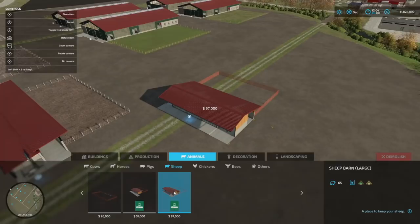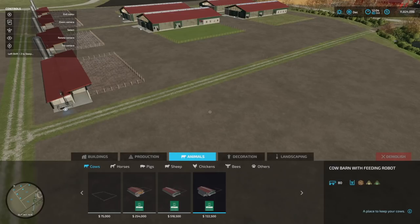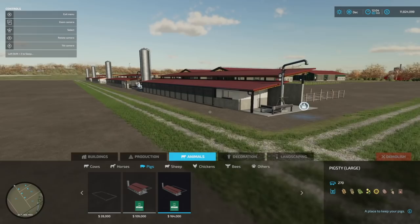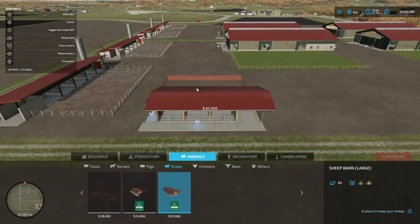I realized I can change the colors on the cattle barns. I went back and replaced the cow pens with red barns — it looks way better. I don't even know why they let you do it the other way in the first place. The pigs are white, the cows are now red. Green really isn't my thing anyway.